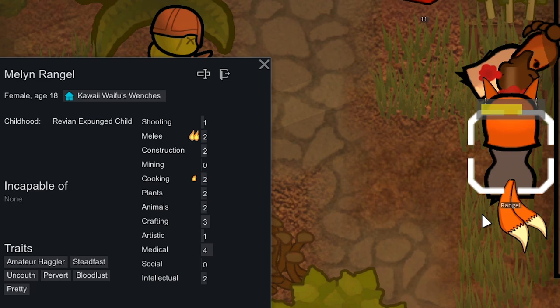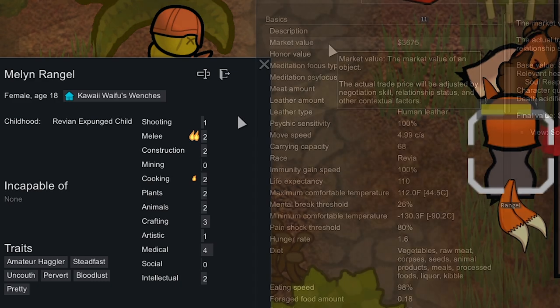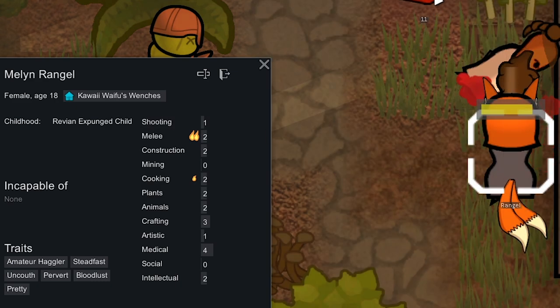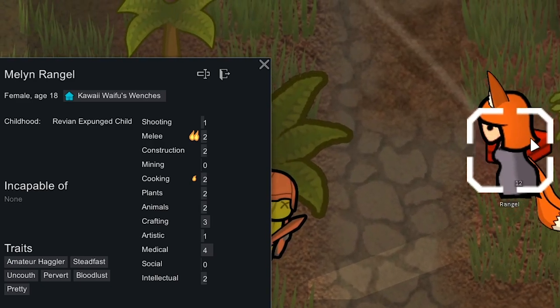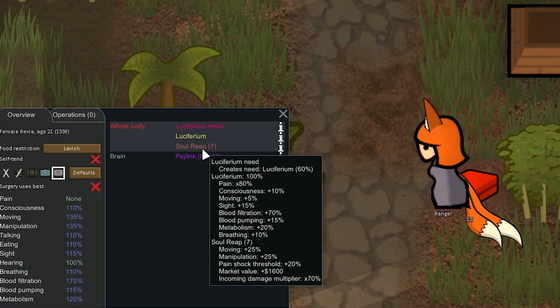Another thing that's increasing our market value by a ton is this Revian Wrangle — because she's a Revian her base value is 5k. In the last episode I was thinking about selling her off. If we decide to buff her up and give her a bunch of bloodstones — right now she's creating another one, we've been having her butcher humans — you get one bloodstone from butchering regular people but two from butchering Revians.